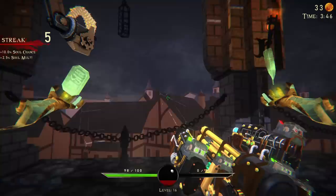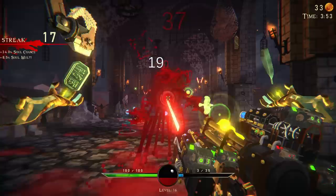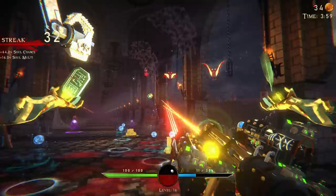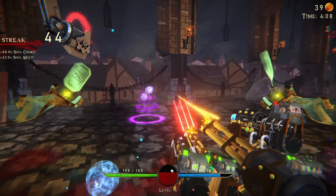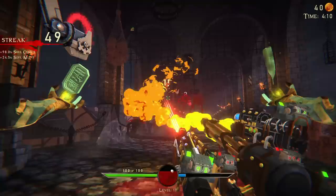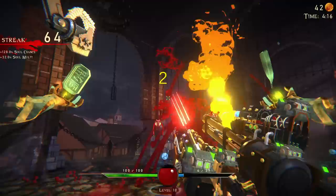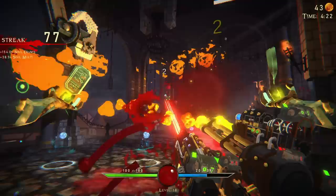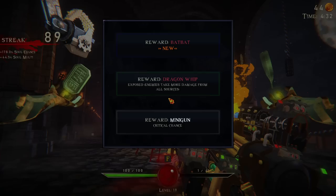Dragon whip. Extra damage on the flamethrower does sound good, strictly because that's the thing with the corpse bomb. Pulse gun extra damage — let's up the pulse gun a lot. Killstreak is over 100. Minigun extra damage — yes. I do like the idea of our minigun. Reload speed up on the flamethrower. I can't see what... I can't see anything. I can't see these guys. Where are the enemies? They're so small. What a choice this was. This was such a bad choice.